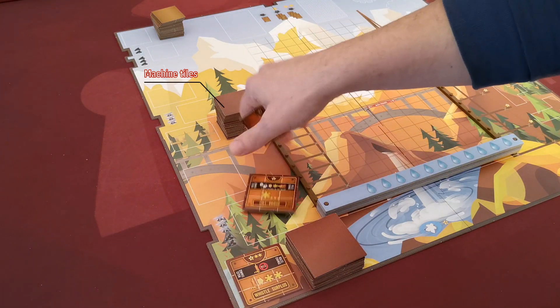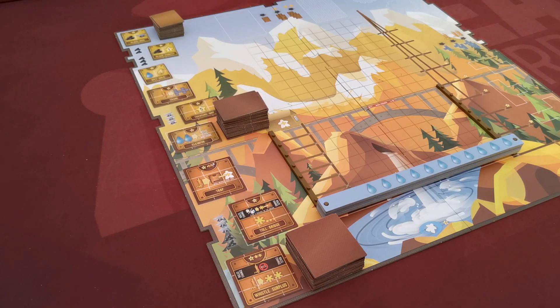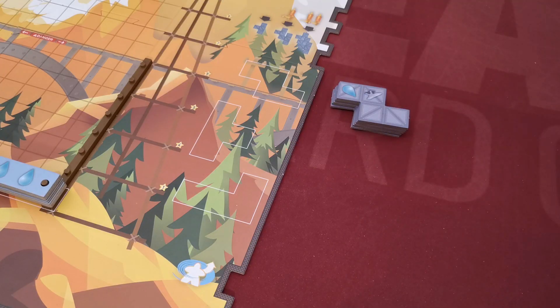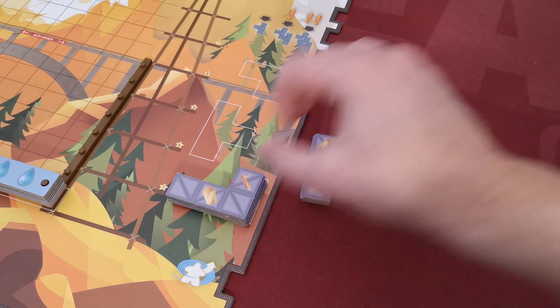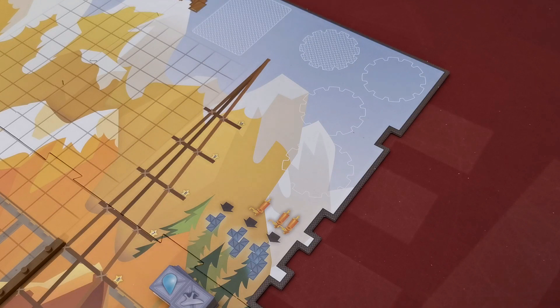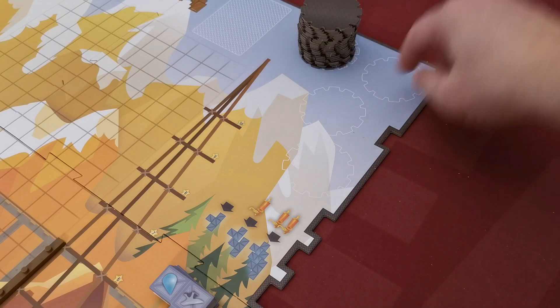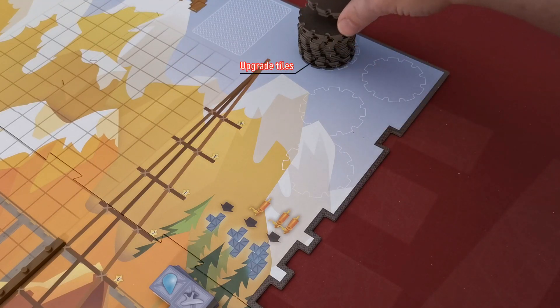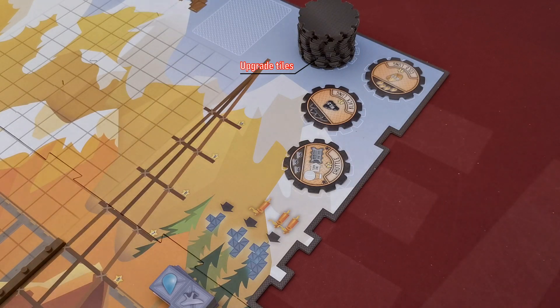Place the flipped tiles in the spaces next to each stack. Do the same for all three stacks. Separate the scaffolds based on their shape, shuffle each stack, and place them in their corresponding spaces on the board as well. These tiles are upgrades — likewise shuffle the stack, create a face-down supply, and then flip the top three tiles from the stack, placing them in their designated spaces on the board.